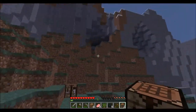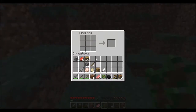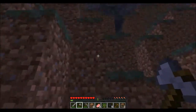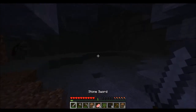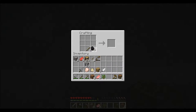So first off, we're going to want to make a little house. Oh, we don't have a bed to sleep away the night. We don't have any sheep. Okay, so in that case I'm going to pick you up and we're going to go in the cave. We'll go caving. We're going to make this our temporary home — a little caveside home. Get some torches down.